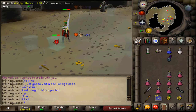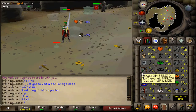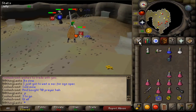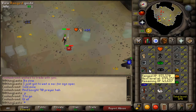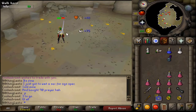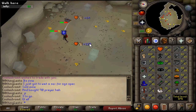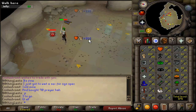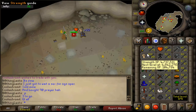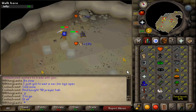This is the end of video 5, ending with 79 Attack, 88 Strength, 71 Range, 75 Slayer, 80 HP, and 81 combat. Finally got into the 70s in range so I can use Black Dragonhide. As for the next video, I'm probably aiming to get 80 Slayer, maybe 95 Strength or 92–93, and 80 Attack. See you guys in the next video, thank you.